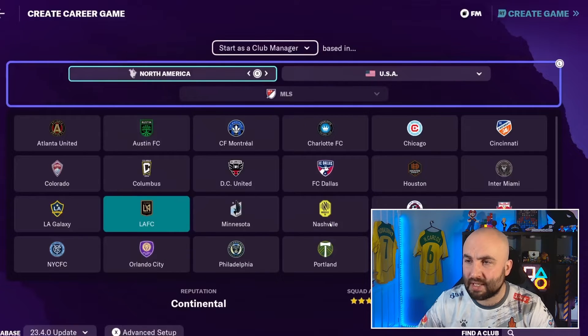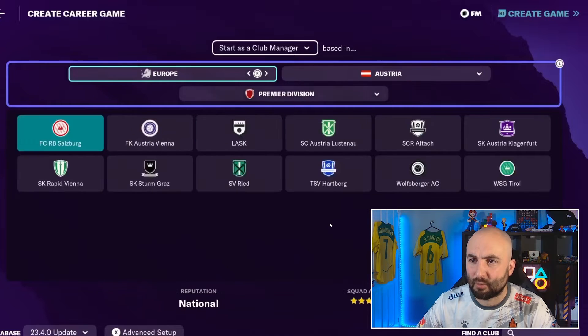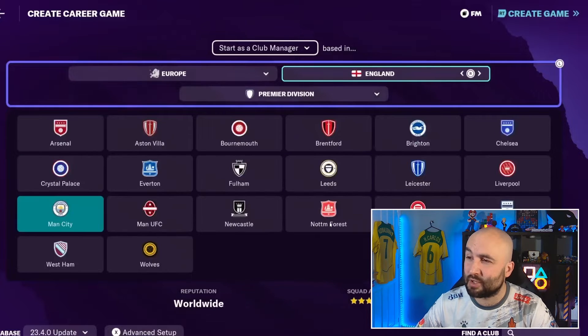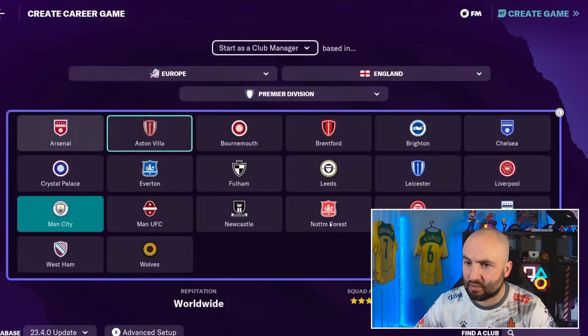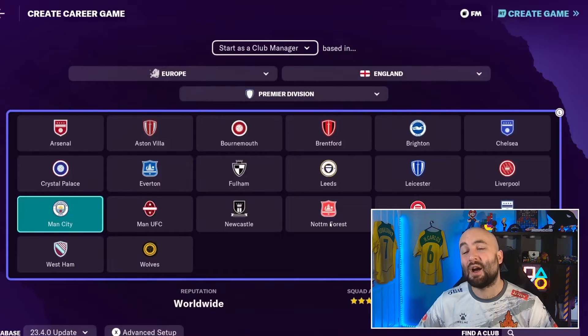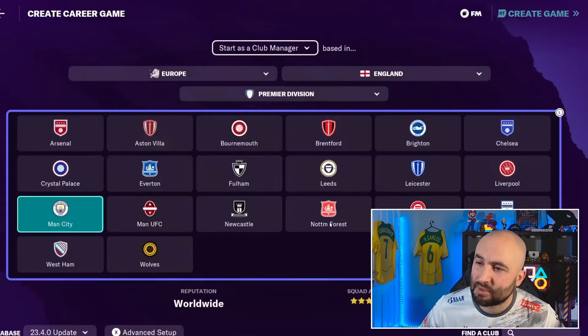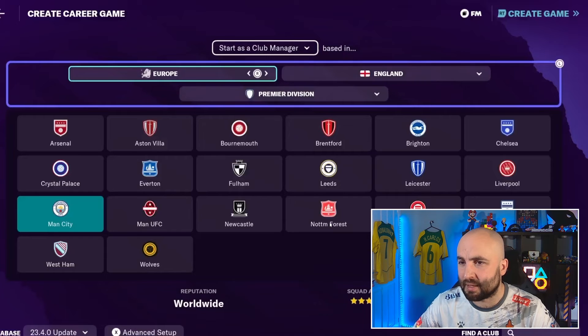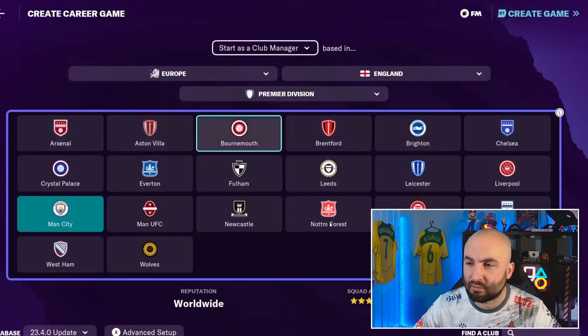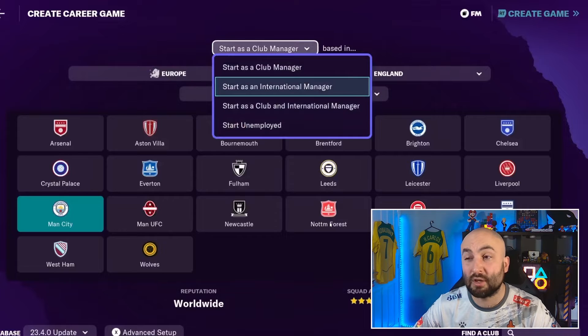So we've gone into career mode and now I'm going to choose my team. It defaulted to North America, so I'm going to go to Europe, then England. You can see which teams are licensed by whether they have badges. In the Premier League, the two licensed teams are Brighton and Manchester City. You can also start unemployed and apply for jobs, or do international management. We're going to go with Manchester City.